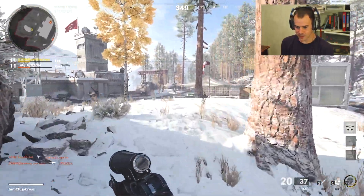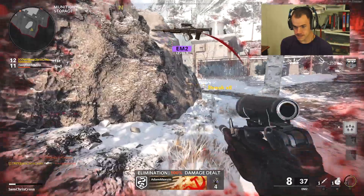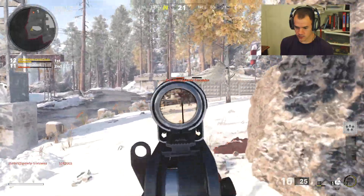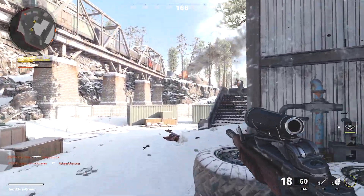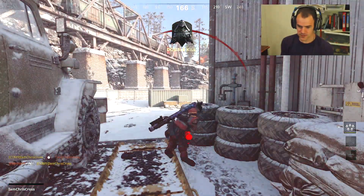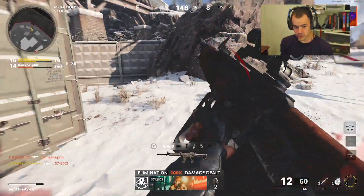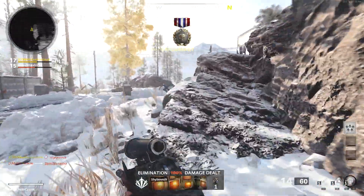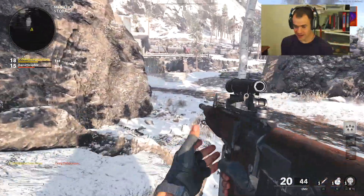That doesn't save you if I can just walk around it, buddy. Also, if I just had tac mask it would have made it completely irrelevant. Are you gonna stim or just keep running? I thought he was gonna stim and try to turn on me. Yeah, the ammo is a bit of a problem with this gun. They had armor - oh, that's so unfortunate for them. I got rid of that douchebag's armor. None of those come for me. Thanks for popping smoke and then immediately running out of it.